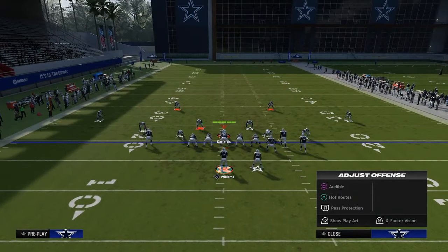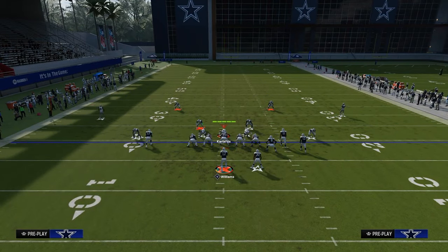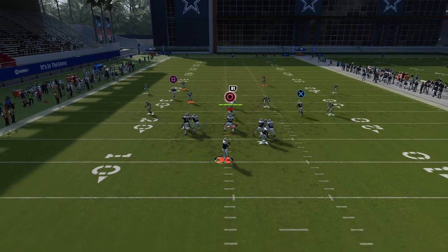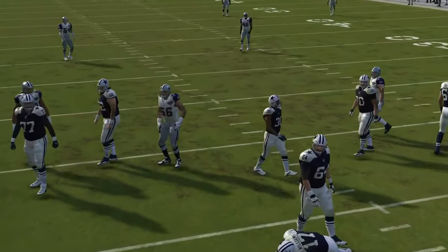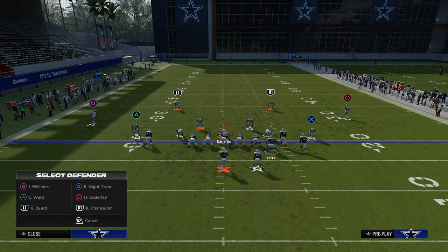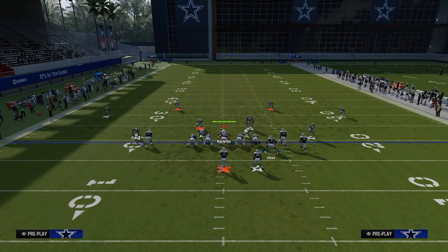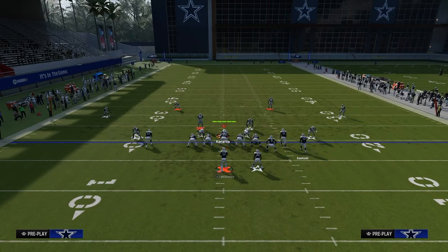If they start doing a lot of double Mabel coverage, another thing you can do — kind of the same concept, same read, same everything — is instead of using a deep crosser, use a slant route. This slant route, when he runs, a lot of times he's going to get in that really soft spot against the defense over there on the left side. This is why you don't run slants a lot — and if they're showing this, you might go away from this play. You also know you're not getting pressured because they have to have that yellow zone there, so you could do some simple backside stuff as well.